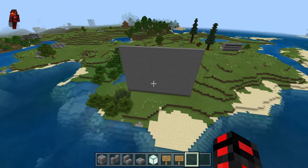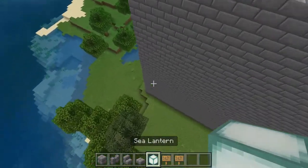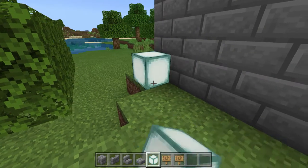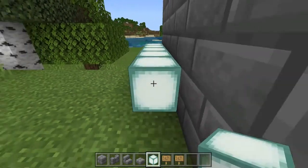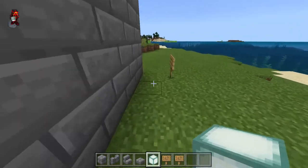Now that we know what side is going to be the front and what side is going to be the back, we have to find the middle. Use a block that's easy to count, like sea lanterns, and place 1, 2, 3, 4, 5, 6, 7, 8, 9, 10, and then on the other side do the same.